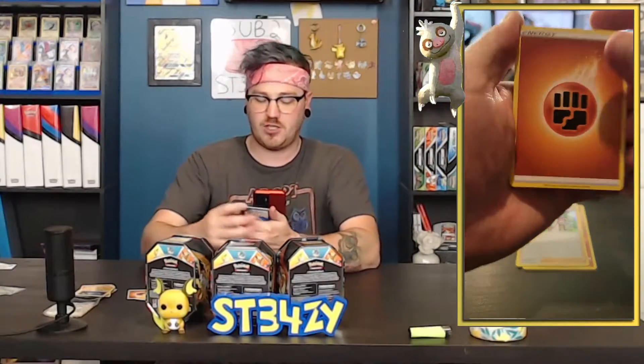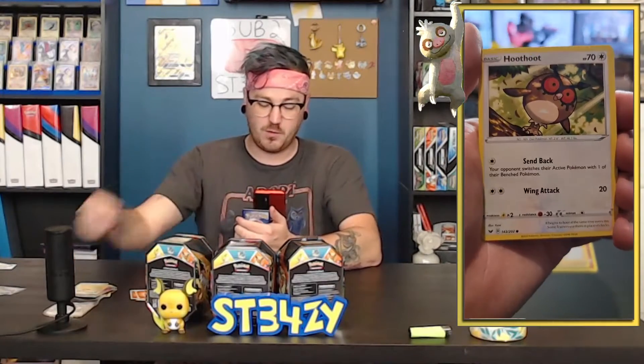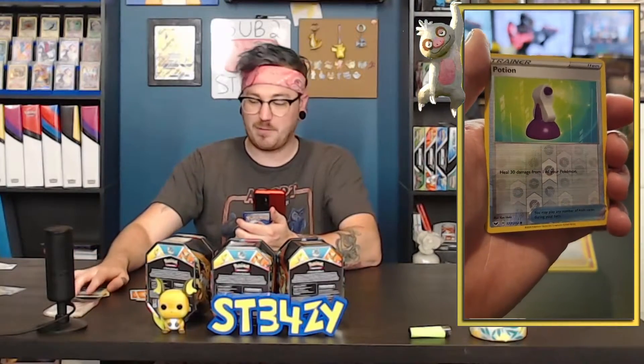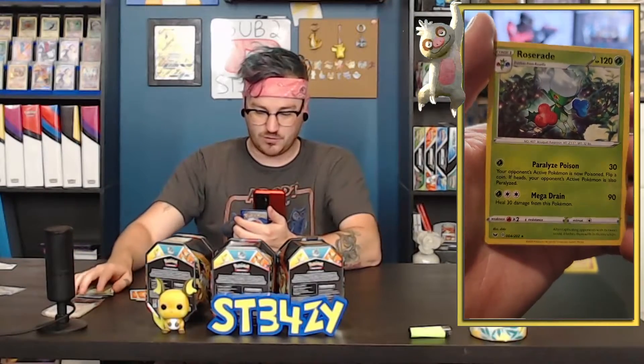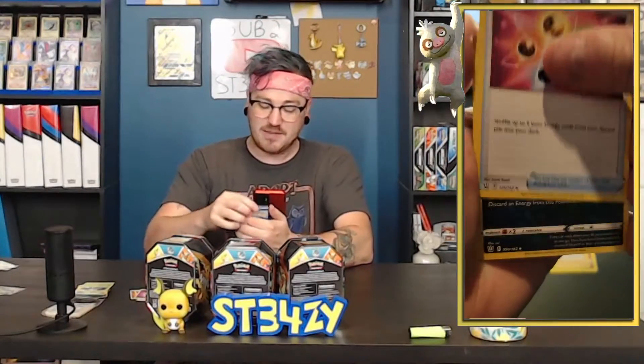Ferrothorn. Switch. Crushing Hammer. Black Belt — the best. A good Pikachu, we love a good Pikachu. Hoot-Hoot. Scraggy. The reverse is a Potion — very underwhelming. And the rare is a Roserade. That was super underwhelming. I don't think I'm going to be buying any more Sword and Shield product at this point. If there's a card I'm missing that I want, I'm probably just going to buy it — that seems like the cheaper route. I've just opened so much Sword and Shield over the last year.